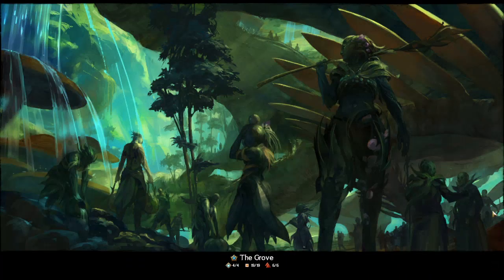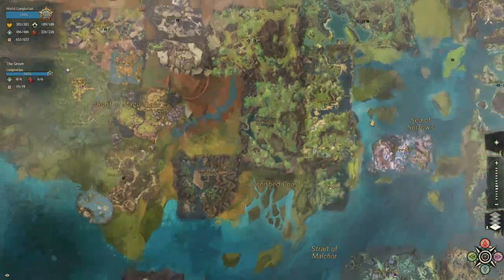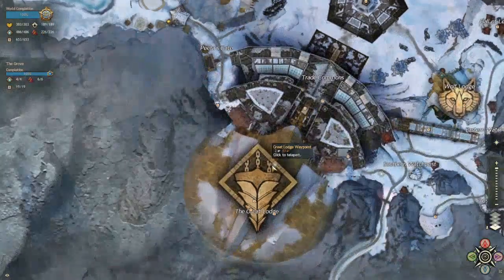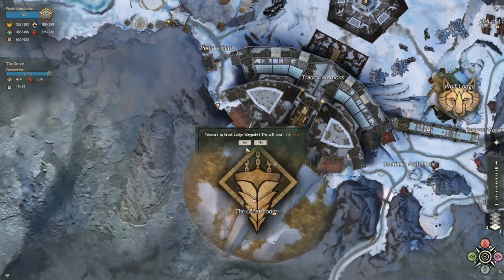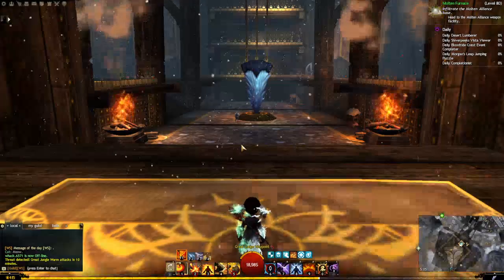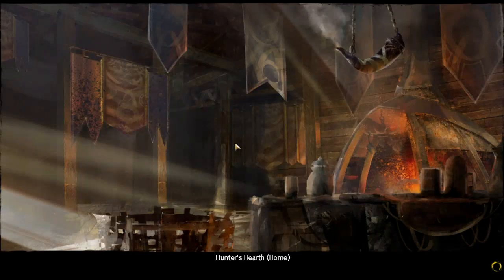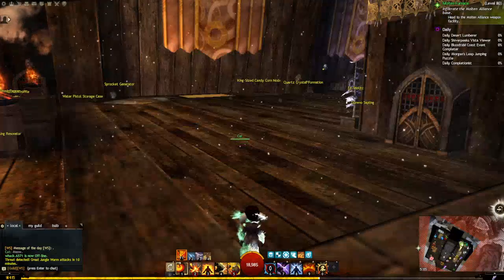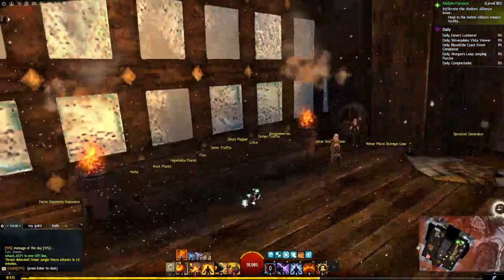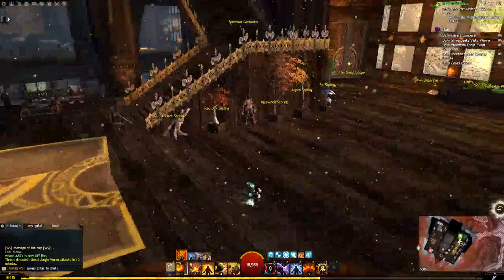Let's go check out the Norn. The Norn are in Hoelbrak — you want to go to the Great Lodge waypoint. I'm going to turn left if you're looking into the hall. Also quite handy — there's all your plant nodes as you come in, there's your sprockets, candy cones, your event nodes, and there's all your wood.